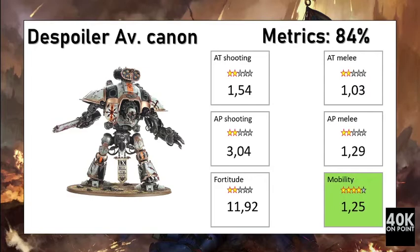The defensive cost is much higher because you are paying for both Avenger Gatling Cannons, which is quite expensive. While you gain some anti-personnel shooting capacity, you are also losing your anti-tank melee. This is not a good trade-off because you are simultaneously increasing your defensive cost, making the Despoiler with two Avenger Gatling Cannons a poor choice.